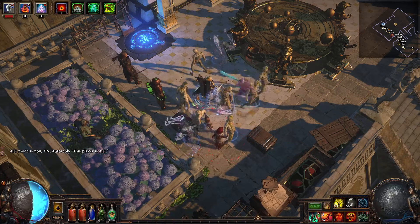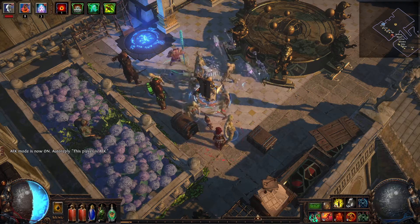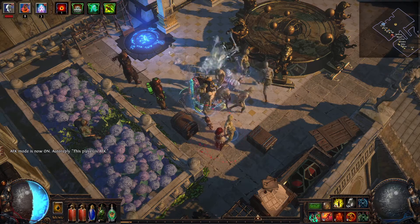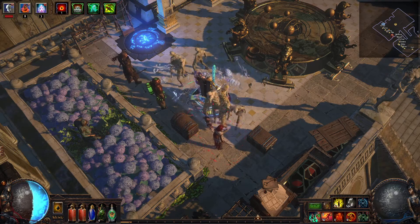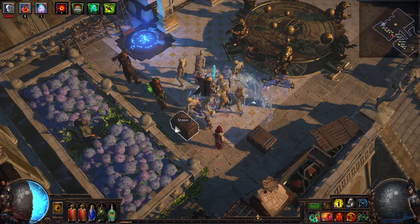Hello Exiles, welcome to Project Ultimatum part 6. This time I ran another 100 maps — they were tier 6, all of them were scoured, and I only focused on the ultimatum encounters. From now on I will stop showing the loot from the other league mechanics, since it was cluttering the videos a bit. Let's take a look at the results.